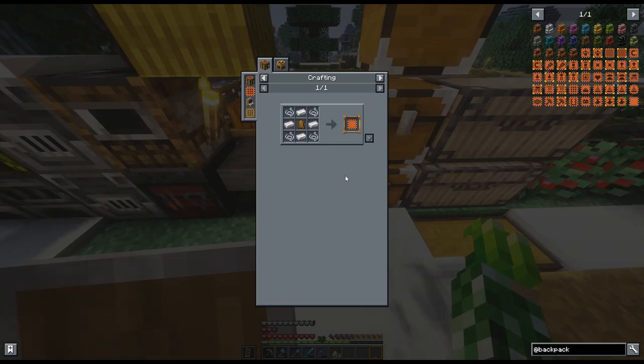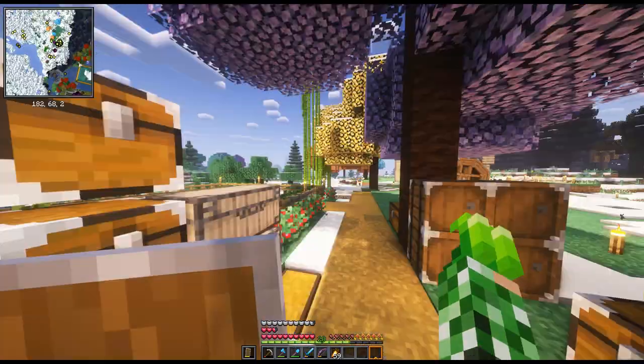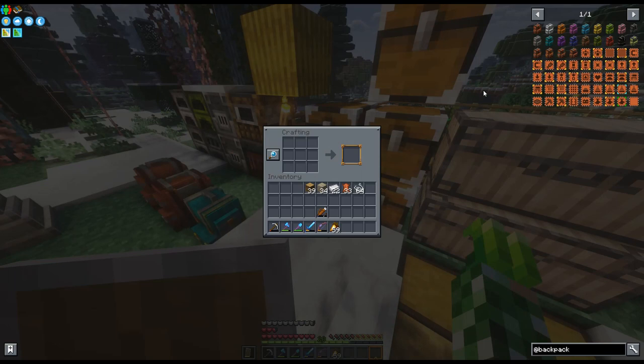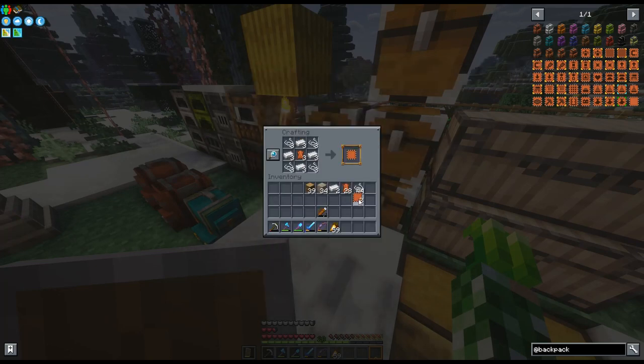I want to do the feeding upgrade. With leather, iron, and string — let me see where my mob drops are. They're over here. Leather, string, iron is for everything. We're gonna get to the Ad Astra steel making later, but for a moment I want to work on some backpack upgrades here. Let's make like two of those.